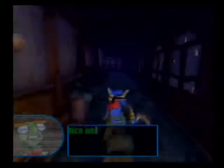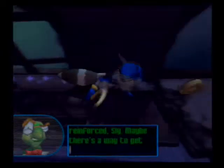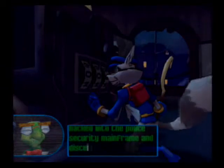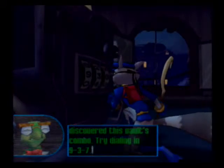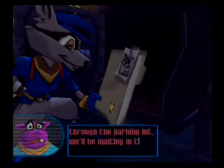Sly only has one HP, so... Nice job! You're in! Inspector Carmelita Fox's office is behind the red door! That door must be super reinforced, Sly! Maybe there's a way to get around it! Thank you for that awesome insight, Bentley, because I totally wouldn't have figured out to go out the open window. Way to go, Sly! This is where Inspector Carmelita Fox stashes all her important files. I hacked into the police security mainframe and discovered this vault's combo. Try dialing in 9-3-7. Nice job! You got it! If you come down through the fire escape and head through the parking lot, we'll be waiting in the getaway van.